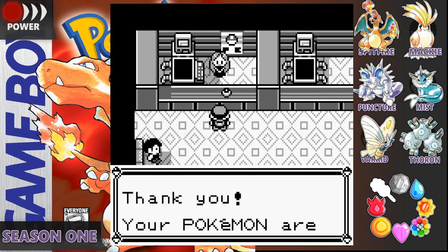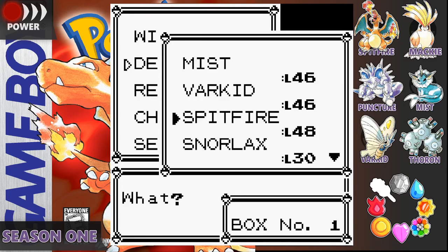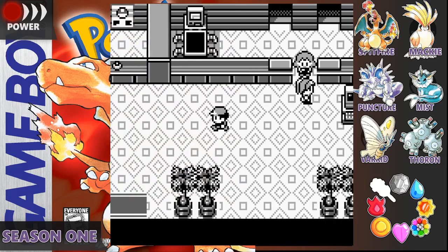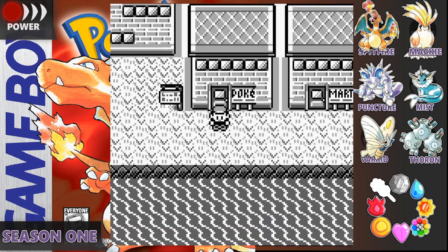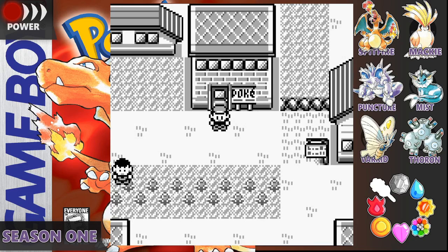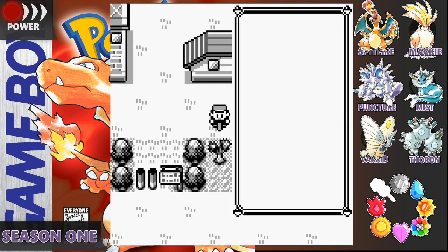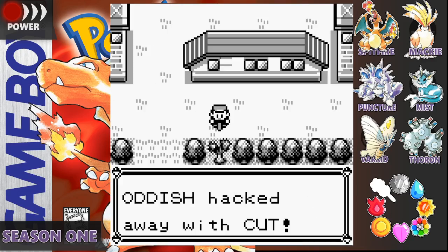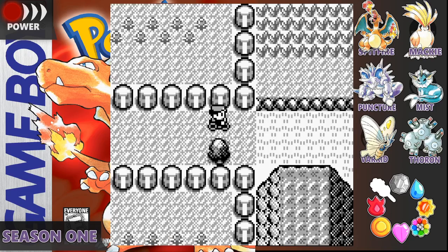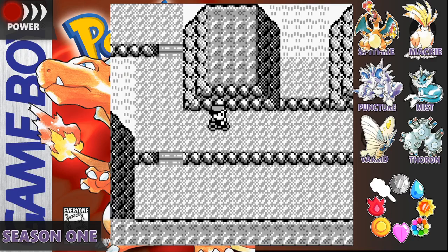That is the secret of the Seafoam Islands. Let's heal up. Say goodbye to Snorlax, but we do need Oddish now. We're going to head to Cerulean City and obviously head back to where we caught Theron. This episode is going by a lot faster than I thought it would.